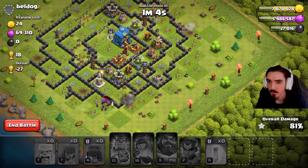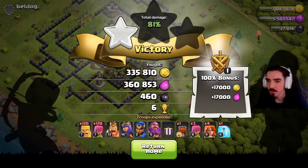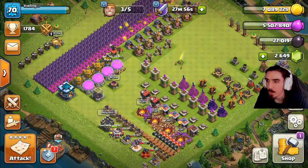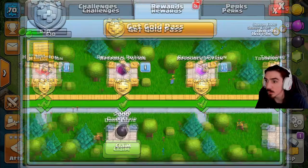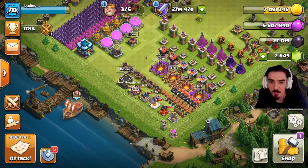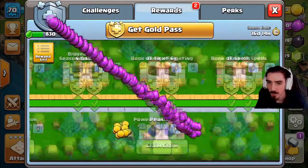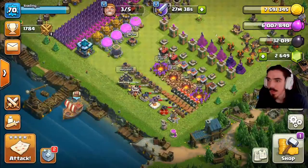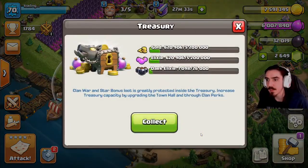I won't have heroes for the next raid, but I'll request CC troops since they really help from this point on. My clan is level seven so I can request quickly, and I can donate to myself using my Town Hall 12 account which has max troops. This raid got 80% — one star, so about six trophies. I also got 5,000 dark elixir from the clock tower push, putting me at 32,000.